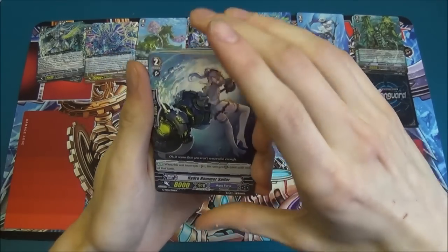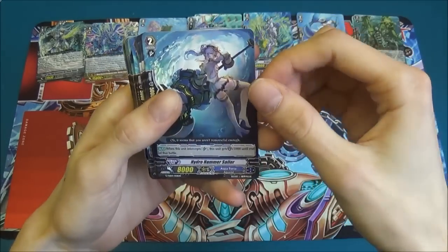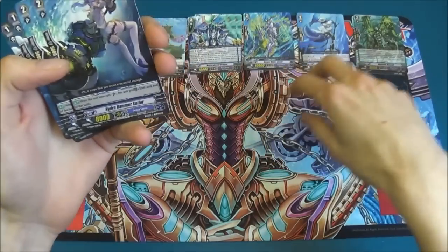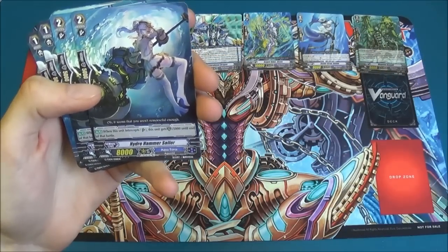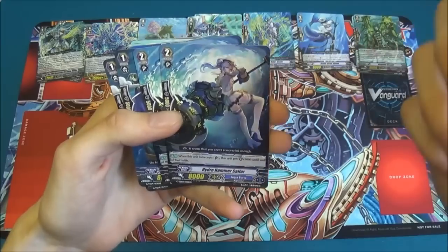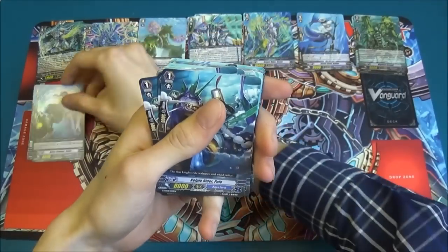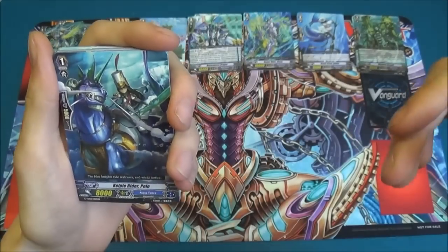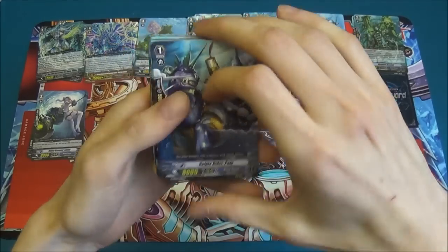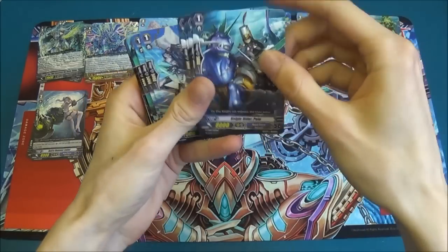Next we have Hydro Hammer Sailor, who is a special intercept — if you don't know what that means, if she's on the front row and she intercepts, you gain an extra 5k shield, allowing you to defend for 10k. Then there's Kelpie Rider Polo, who is the new 8k vanilla grade one to help boost.